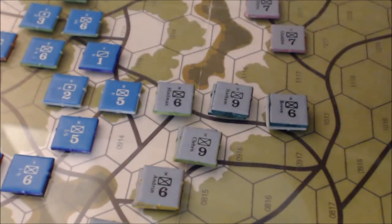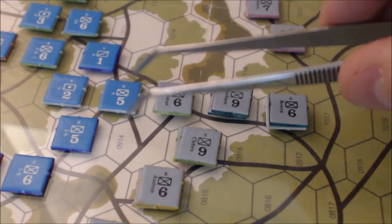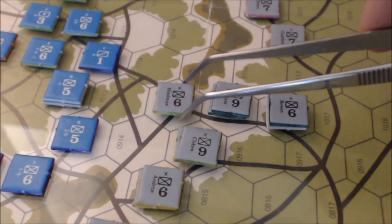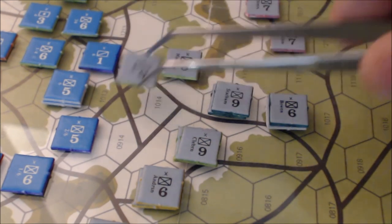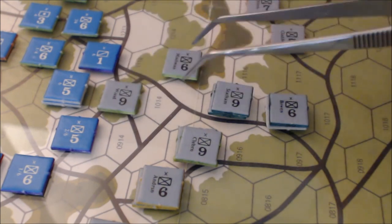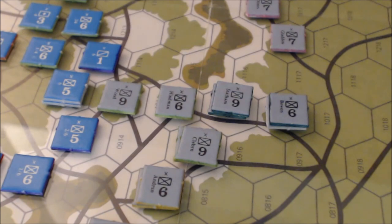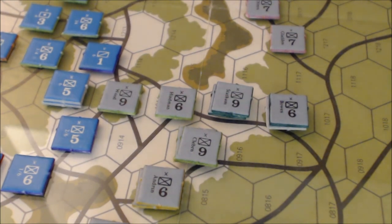I can't retreat the unit up here because of the cavalry unit — I'm not going to allow cavalry and infantry stacking — so it retreats just one hex back. The attacker can advance one unit; I'll advance the nine-strength unit, which will pin all those units right there. Other units can move up adjacent to them. That's the end of turn two.